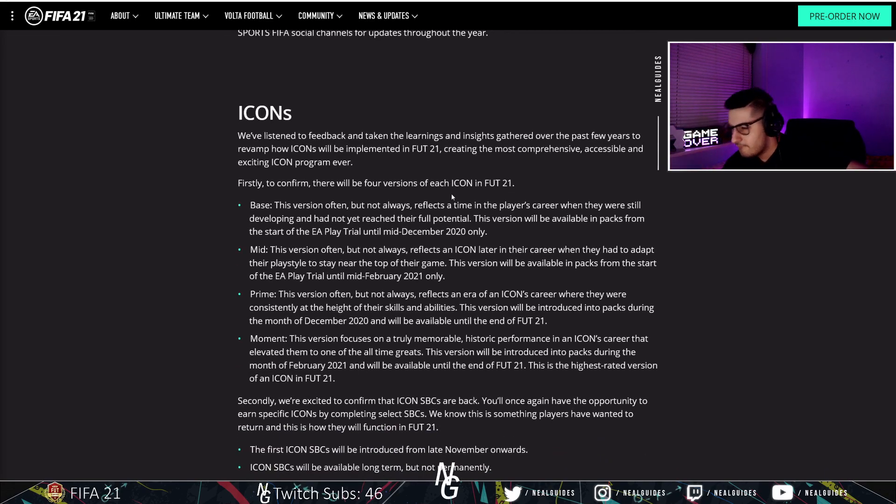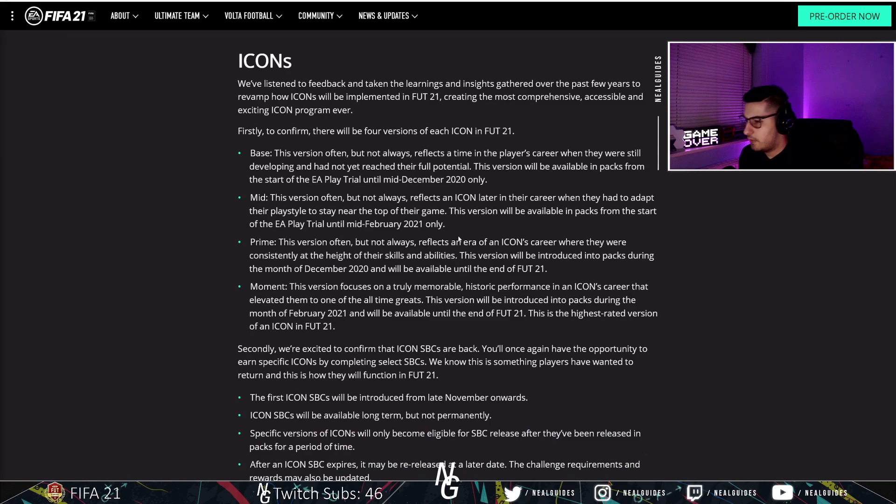Now this is the main thing. Before FIFA 19, Icon SBCs were a formidable feature that allowed hardcore players to get the icons they wanted. You could save up for six months and get Eusebio if you wanted at the end of the year, and therefore prices were good. This year, for example, Eusebio was about four or five million - his base card was four million even around May or June. Whereas in FIFA 19, I bought him for about 1.5 to 1.6 million - you can see the price difference.